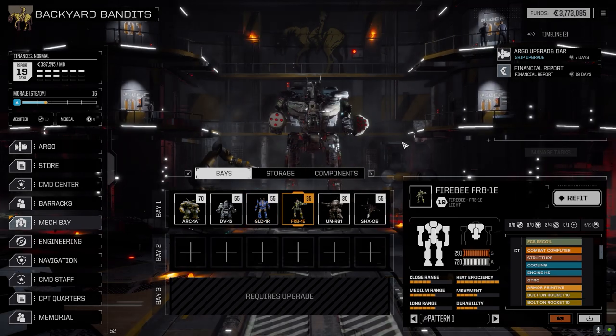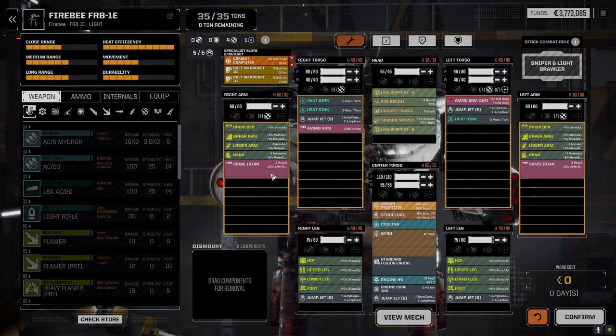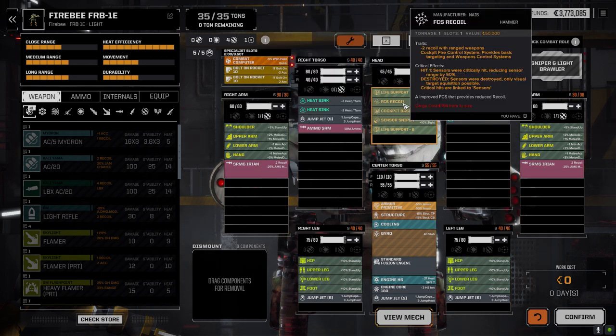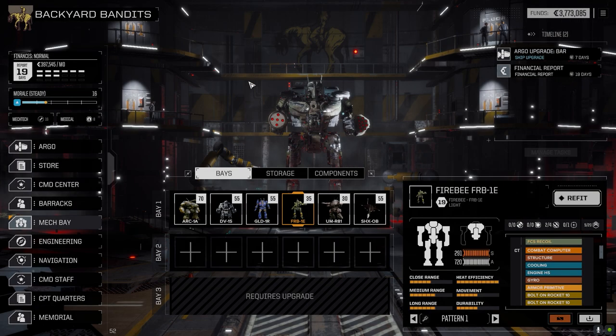The Gladiator stayed the same, no changes. The Fire Bee is the one we changed — we took the SRM sixes from the Dervish and dropped them in here, replacing the two fours and two twos. Now we've got SRM sixes, which have two recoil. I have a fire control system recoil component that gives minus two recoil with ranged weapons, so this will hopefully mitigate the recoil on these. We'll have better chances to hit, and since we're moving the SRM twos onto the arm, we'll have a bit better chance to hit with both.